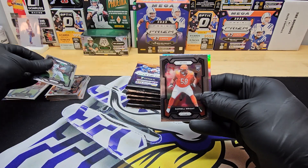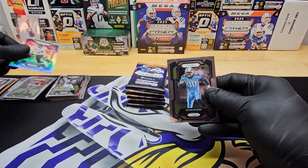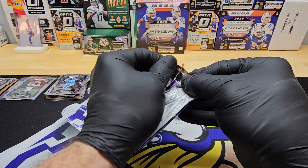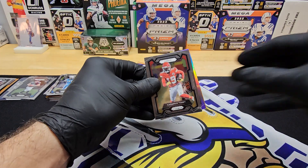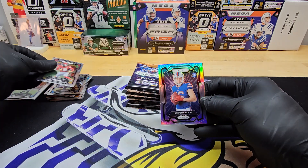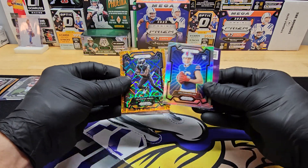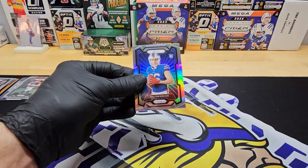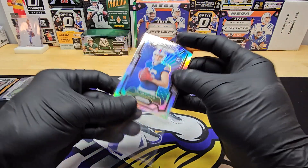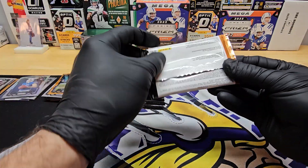Here's our silver — Mark Andrews. I thought I just saw him. And Javon Curse. Last pack. We got another silver variation for the Bills. Dalton Kincaid's not bad. Devontae Smith and Rashad Penny. I was hoping that'd be like a big quarterback hit, but that's okay — pretty good so far.